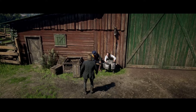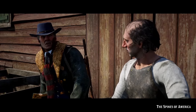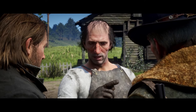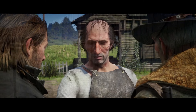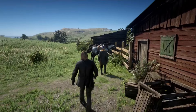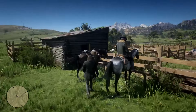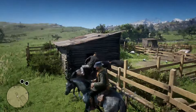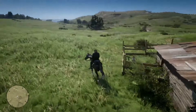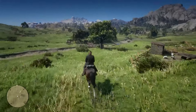We start off by meeting Hosea at Emerald Ranch, who is setting up a business deal with Seamus, who asks you to steal a wagon from his cousin by marriage. There isn't a timer to this first part, so it doesn't matter how long you take to get there. I usually head left around the ranch rather than following the game's waypoint. We'll skip ahead now until we get to Carmody Dell so we can focus on the main objectives.